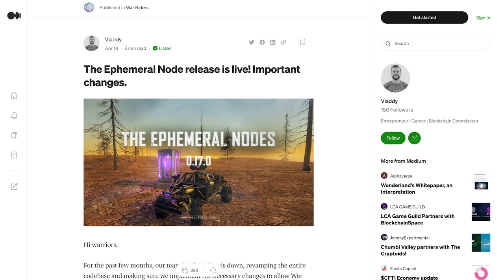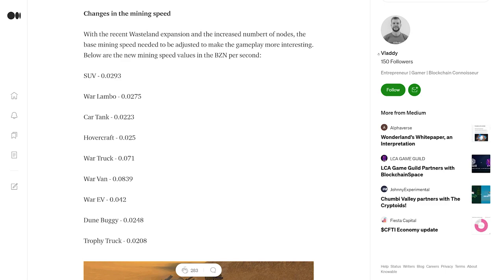On April 18th, 2022, the War Riders team released Game Client version 0.17.0. In this update, the speed of mining was balanced to account for deflation, and different vehicles received different mining speeds to make the game more interesting.